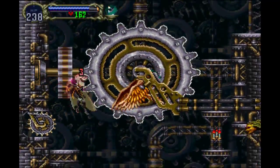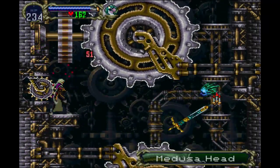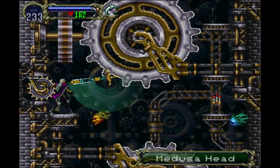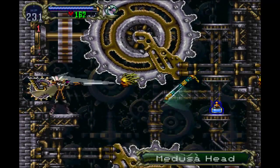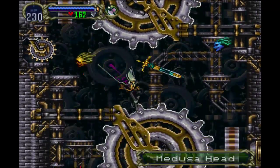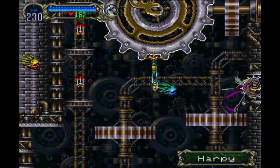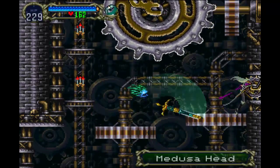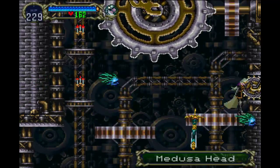You see this gear here? The sword brothers will take care of enemies while what you want to do is just hit this gear until it clicks. There it goes — it clicks there. Then hit the next one until it clicks too.